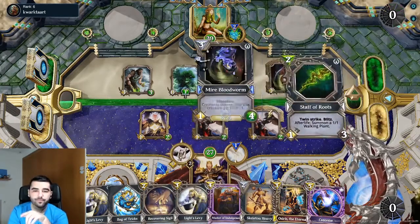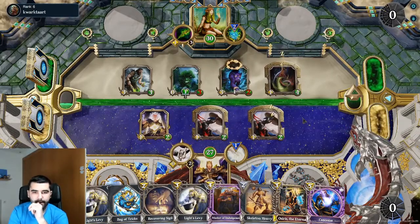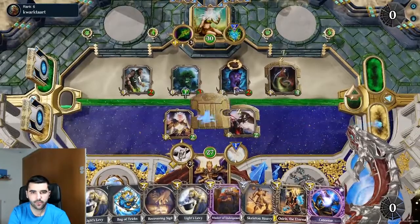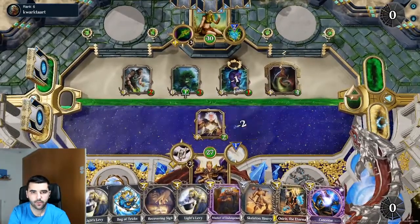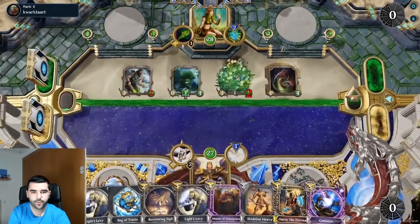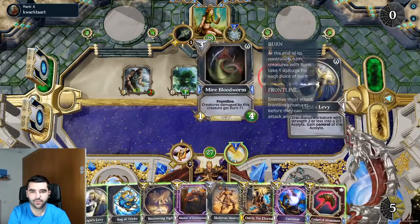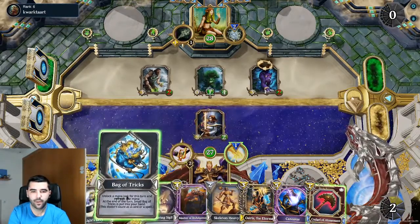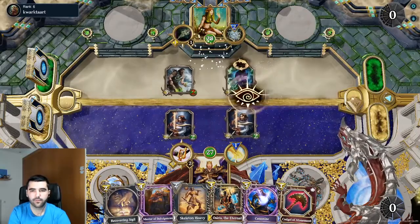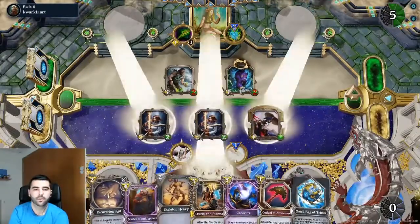This one's gonna go into Light's Levy and I would want to have another front line. He's gonna drop another front line and attack one of them — this is Twin Strike, okay good. I do have a lot of creatures though. There's no point in me dropping the other one, I'm just gonna give myself some acolytes because we already have a full hand.